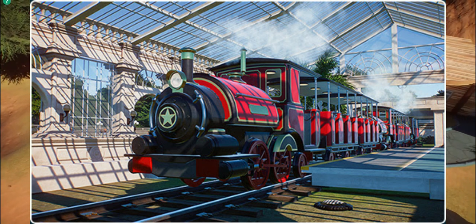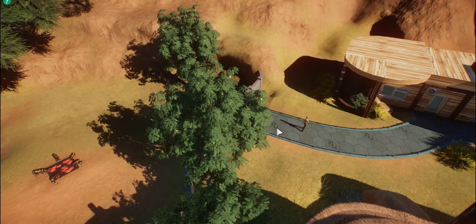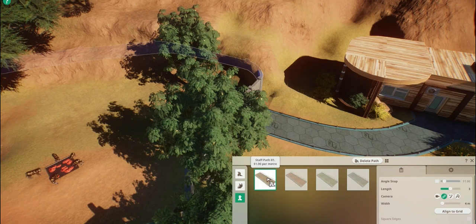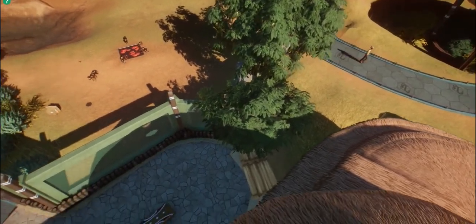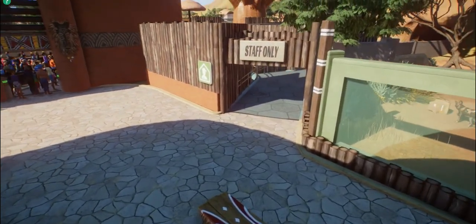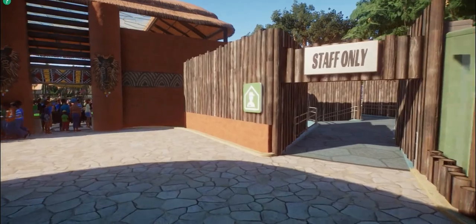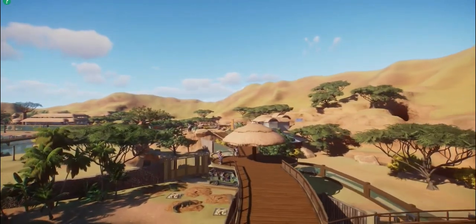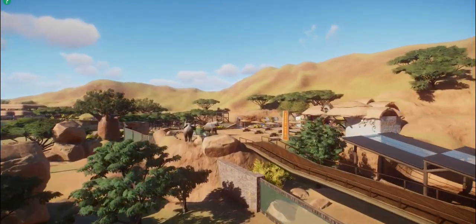The train is clearly parked in the station with no one around, but it looks really good. What impressed me most is the reflection of the shadows on the glass ceiling above — it looks amazing. Glass definitely seems improved compared to Planet Coaster. I reckon the way we place and build trains will work the same way as in Planet Coaster — you plop it down and move the tracks around. They've taken something from Planet Coaster and shifted it into Planet Zoo, which makes me wonder if a third Planet franchise game might already be in the works.